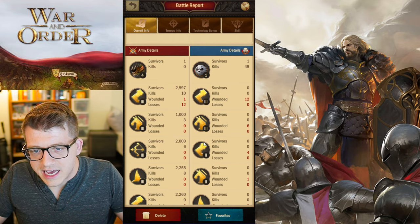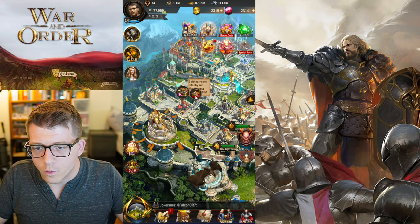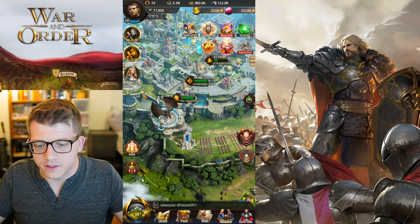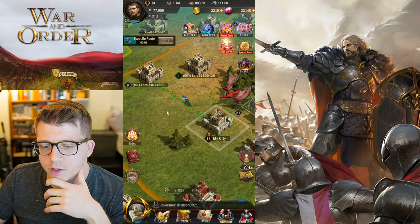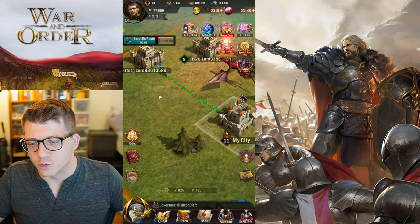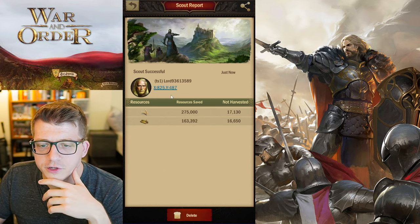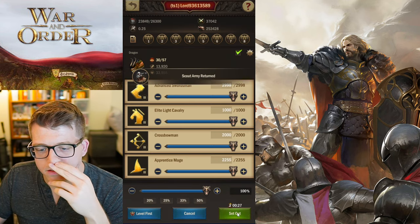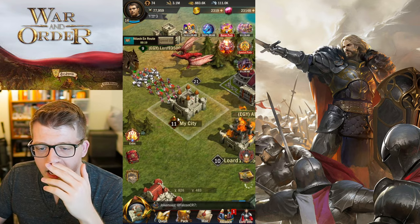We got some resources and gems and lord experience just for killing that player — feels good. Let me scout this next player who's in an alliance. Look at my scout just run in there — we're neighbors, might as well. He's got some unharvested resources but lots saved. I'd need to level up my scout more to see troop counts, but you know what — let's just attack him anyway. We're right here. Look at my squad — so many units. There's no way he has that many, and we're a higher castle level.